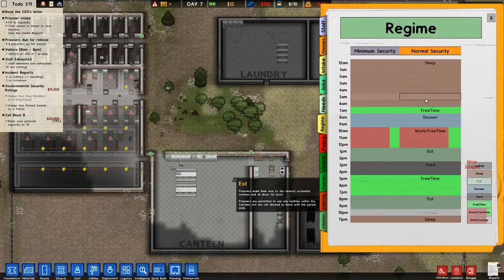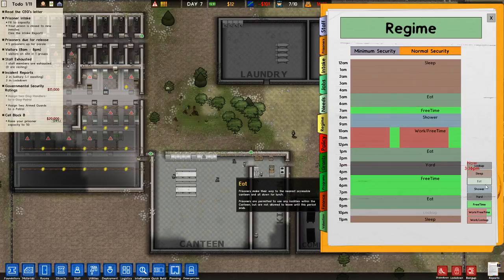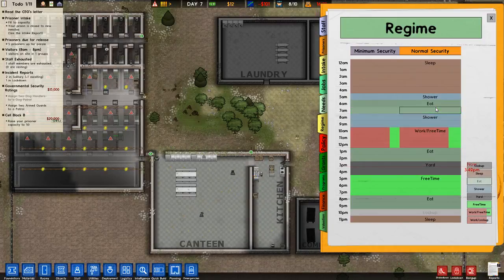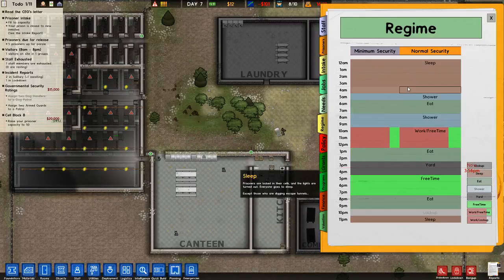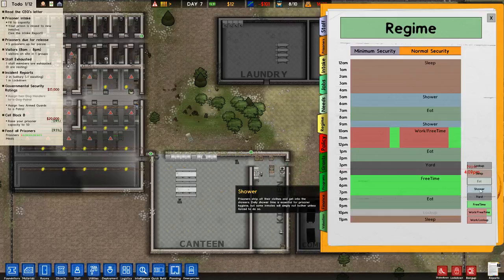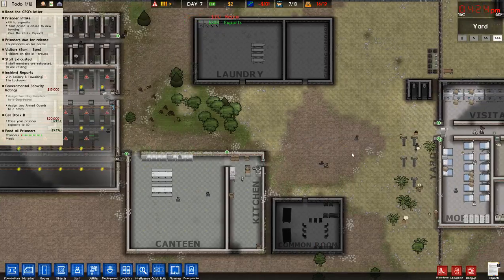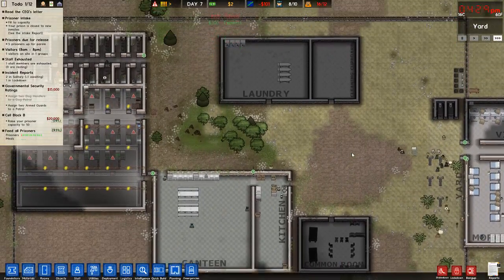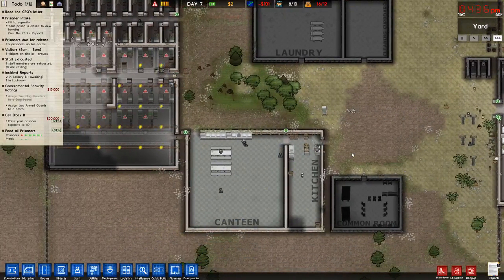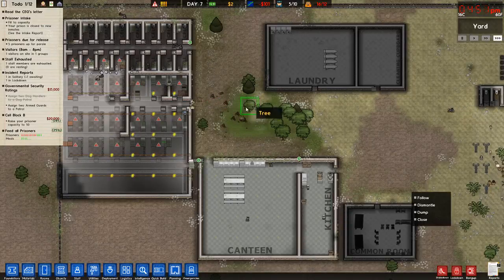I think they need to eat twice a day. Start with shower first and then eat. Three hundred and ten dollars for repairs, three hundred for exports. They're going to destroy more stuff.